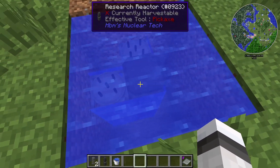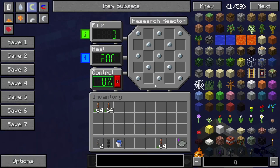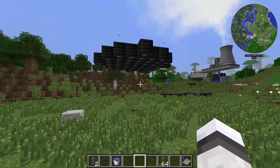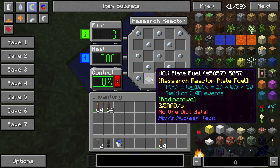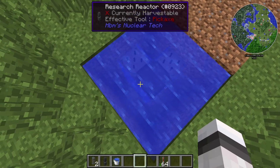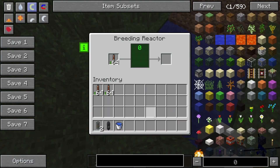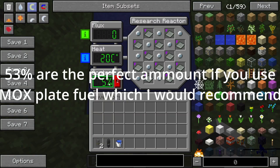Now comes the not really complicated part, but the part that needs a little bit of experimenting, at least for me. You can use MOX plate fuel for it, which you basically get out of those. And you just fill it up with it. After that is done, you just put your thorium rods in both reactors and set this to 53%, and press the save button.